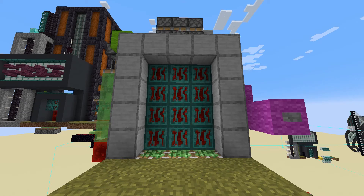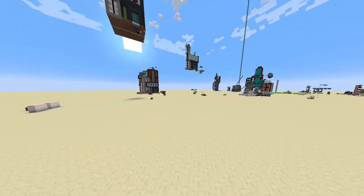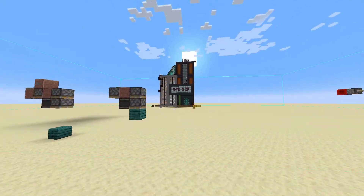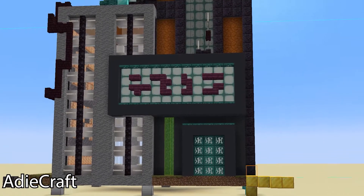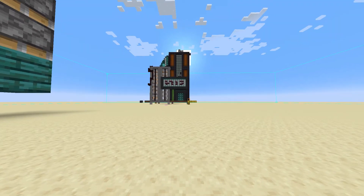Hello everyone, DictatorShadow here, and welcome to a redstone piston door design. I had to design this door custom because I couldn't find any like it on the internet, so I tried my hand at making my own. This is a cyberpunk style building originally designed by the YouTuber ADCraft. The one you see in front of you I modified slightly to fit a space on my survival world.